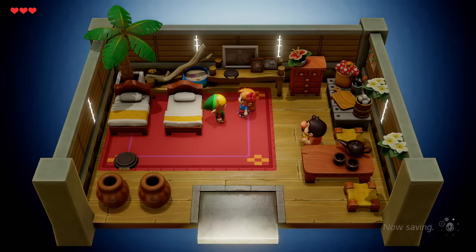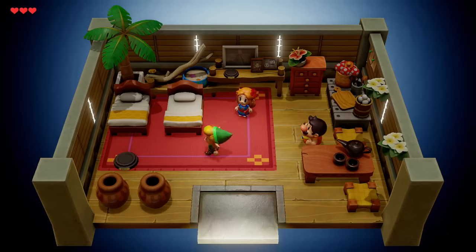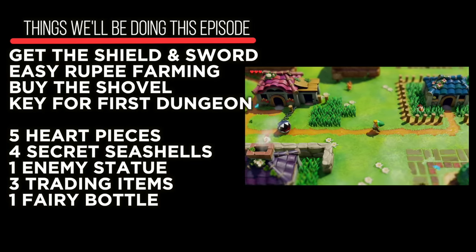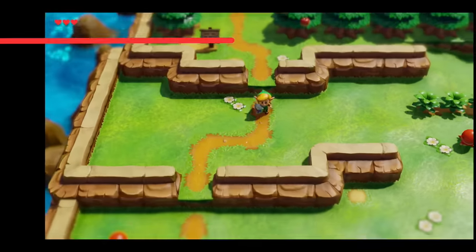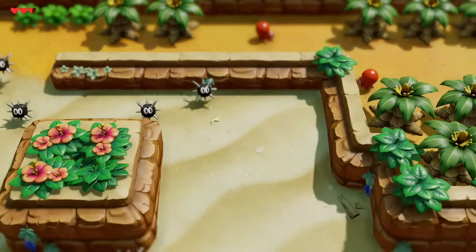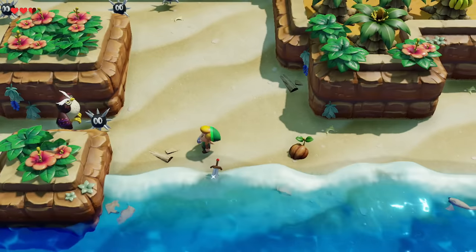As soon as we boot up the game, we have Link waking up in the house with Marin. First order of business, we have to talk to bootleg Mario for our shield. This is the shield you're going to have for most of the game. We're only returning here one other time for these pedestals - stands for enemies in the game. There's a piranha plant and a goomba. There's nothing you can do until you get your sword from the shoreline, so head directly south. When the spikes are in the way, use your shield to push them out. And there's our sword.